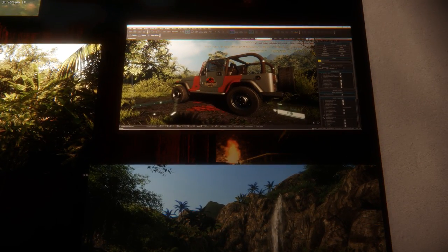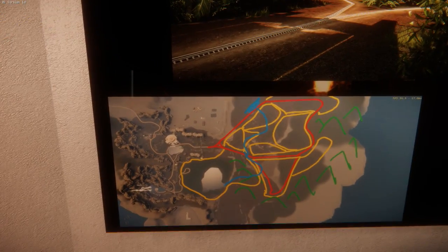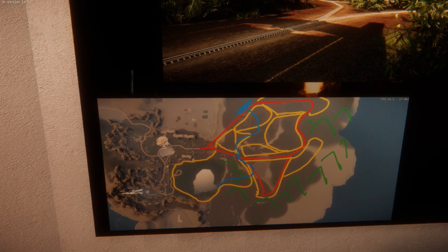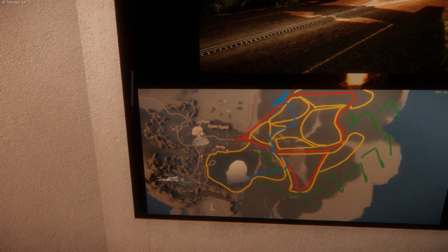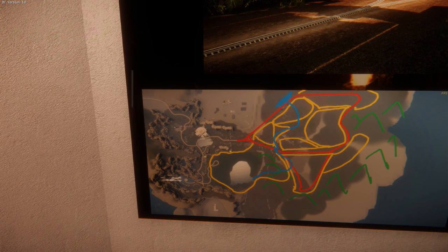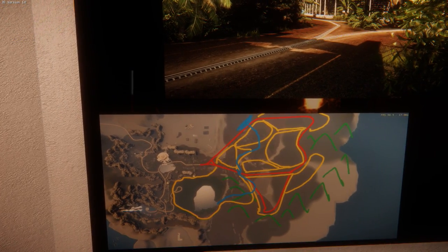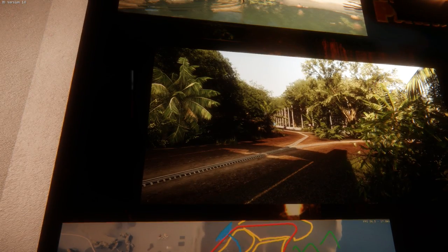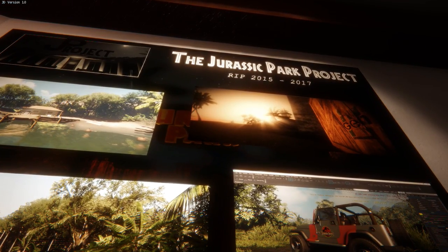We've got some in-game screenshots from CryEngine, I assume. There's the helipad — that's where we start our journey. So those are all the paddocks: we've got the riverboat cruise, and some places we can still go to. That's the majority of the park. Oh — 'JP Project, RIP 2015 to 2017.' Why? What happened? Some drama, okay.